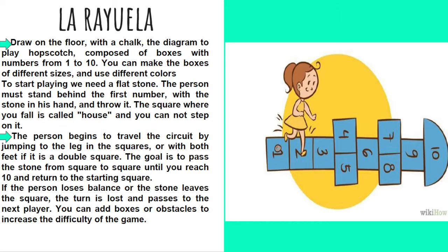The player must land with both feet if it is a double square. The goal is to pass the stone from square to square until you reach 10 and return to the starting square. If the person loses balance or the stone leaves the square, the turn is lost and passes to the next player. You can add boxes or obstacles to increase the difficulty of the game.